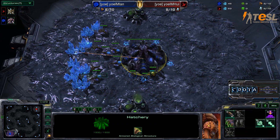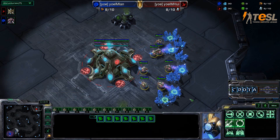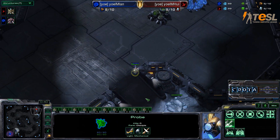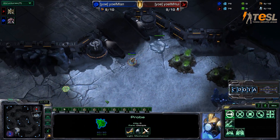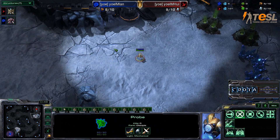So far, Ian with a 2-0 lead — we'll see if he tries to do anything unorthodox. He could perhaps try and go for an earlier pool, a 10 pool, and then try to place pressure on Huy. He pretty much can start the mind games now if he wants to.